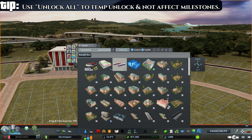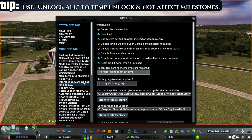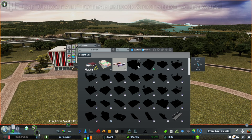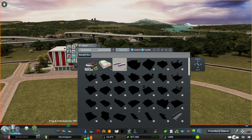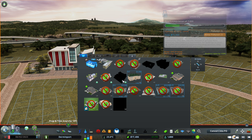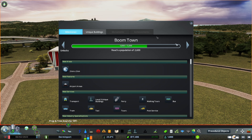Then if you go into either Find It and retype the thing, or go into the education menu, it allows you to place the building as you would want to. But now if we go back into our Find It options in the options menu and turn unlock all off again, it hasn't ruined any of our milestones. It's a good way of getting one single asset kind of cheatily open, but not ruining your milestone progress.